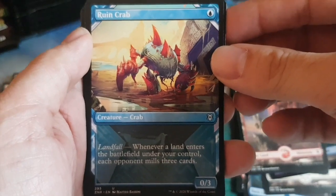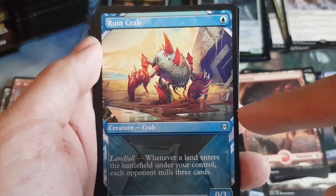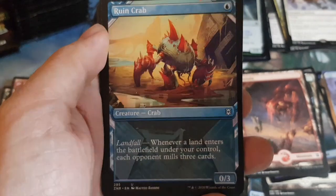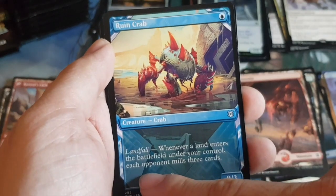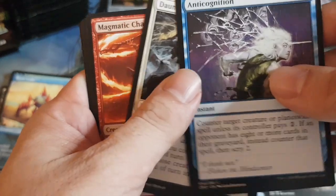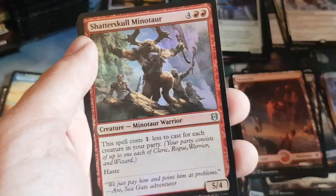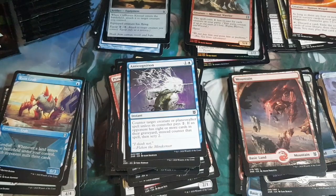Pack eighteen: Ruined Crab in showcase art — there was a similar card in original Zendikar, Hedron Crab, that milled target opponent when a land entered. This one mills each opponent, so it's going to be great. Then Anticognition, Dauntless Unity. Rare: Magmatic Channeler. Foil: Shatterskull Minotaur followed by a Drake.